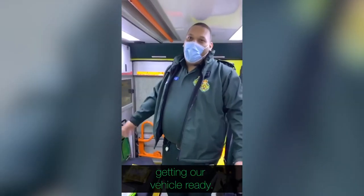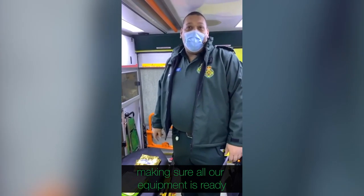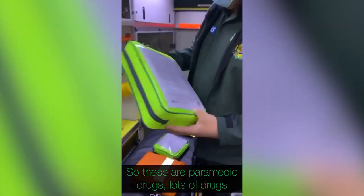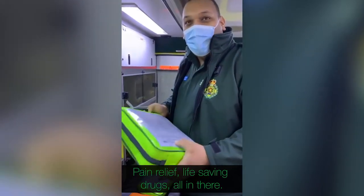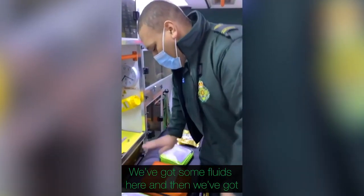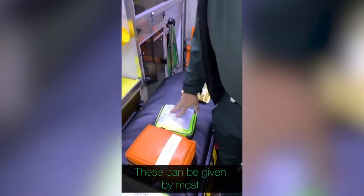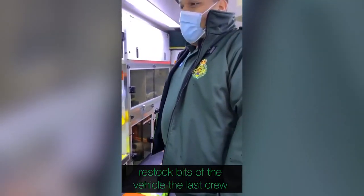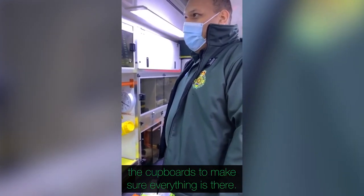At the start of the shift we're getting our vehicle ready. We've just signed some drugs out and we're going to check the vehicle to make sure all of our equipment's ready to go. So we have paramedic drugs — lots of drugs that we can give people: pain relief, life-saving drugs, all in there. We've also got some fluids here, and then we've got our technician drugs as well, which can be given by most ambulance crews. We just need to restock bits of the vehicle that the last crew used during their shift.